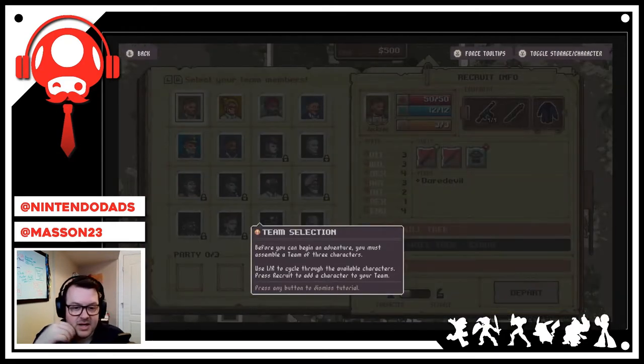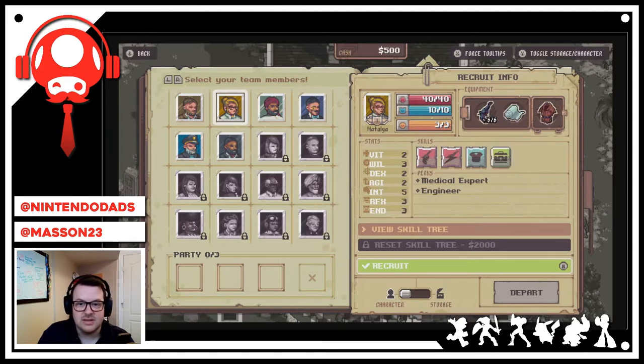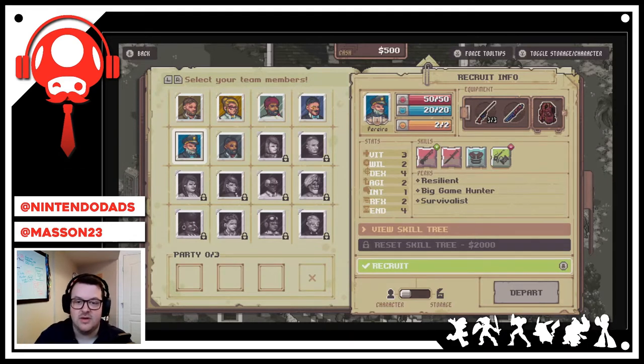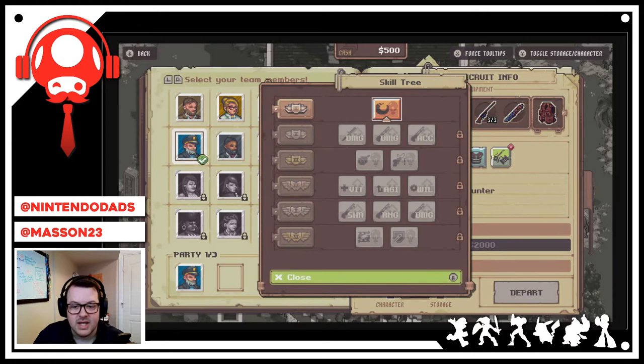Before you begin an adventure you must assemble a team of three characters, using L and R to select. As we go through, we see some basic information — Jackson has the Daredevil perk, some weapons, health, shield. You can even view a skill tree. I'm going to choose this guy because anyone with a cool captain's hat has got me.